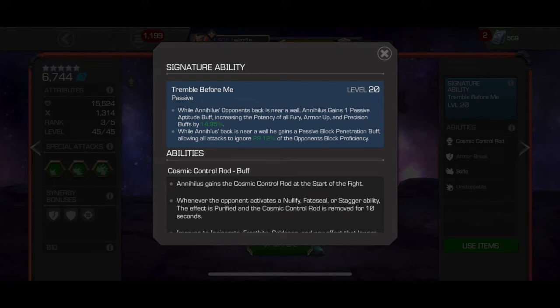So why does Annihilus want to get you against the wall? It's in his signature ability: 'Tremble Before Me.' This is a passive ability, and if he's awakened, you might be in trouble if he gets you against the wall. While Annihilus's opponent's back is near a wall, Annihilus gains one passive Aptitude buff, increasing the potency of all Fury, Armor Up, and Precision buffs by an X percentage. In the example shown it's a low percentage, but it can go quite high.